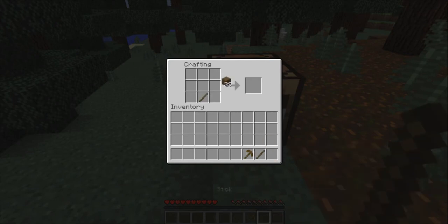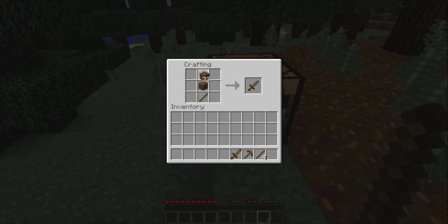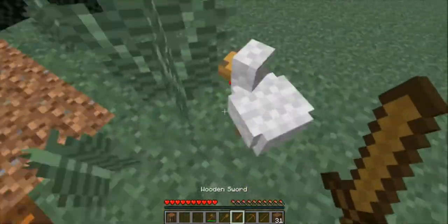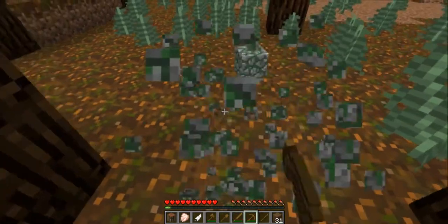I also recommend a wooden sword. Wood tools aren't great but for this tutorial they'll do. For the sword, put one stick down and two wood planks above it. For the shovel: two sticks and one wood plank. For the axe: two sticks and three wood planks like this. The axe is for wood, the shovel is for dirt, sand, and gravel, the sword makes killing things easier, and the pickaxe is for mining stone and other materials.